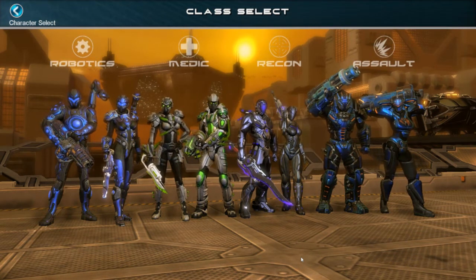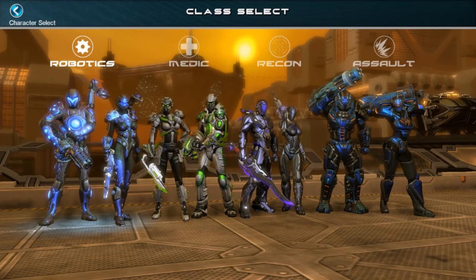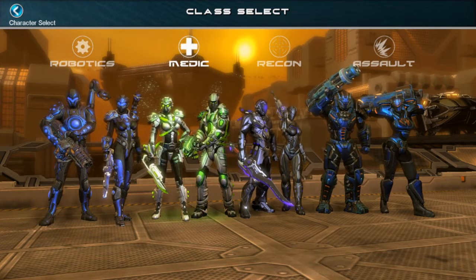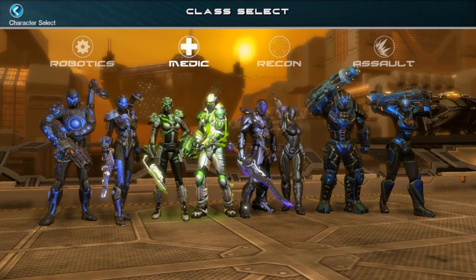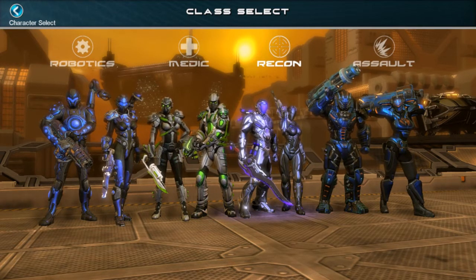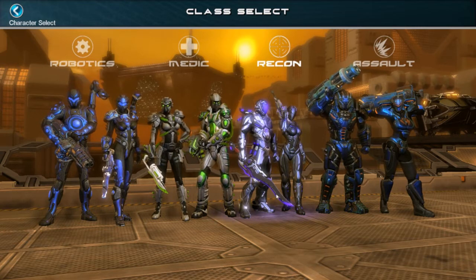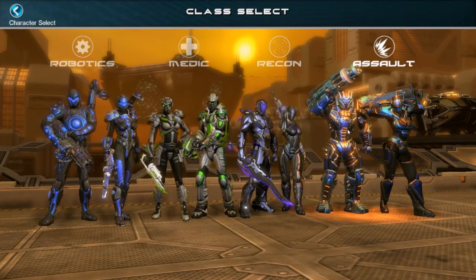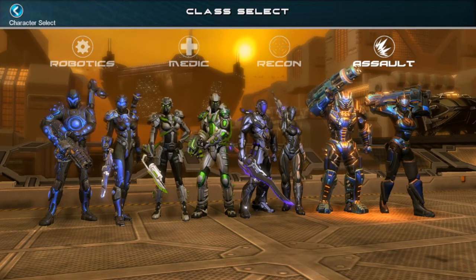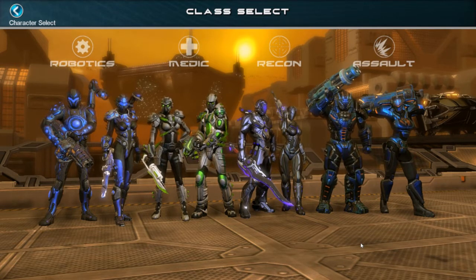Let's start with the classes the game has to offer. These are pretty standard fare for an action shooter, but not so much for an MMO. The Robotics class is kind of like an engineer type — builds stuff, turrets, etc. Medic is a healer, but he also has an interesting damage tree based on poisons. Recon is your sniper slash assassin rogue type, with stealth, a sniper rifle, and a large sword. Finally, Assault is a giant beefy dude or dudette with a big gun and some tanking abilities in one of his trees.